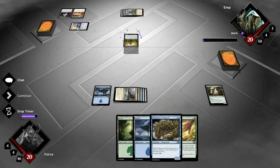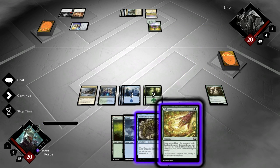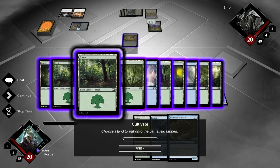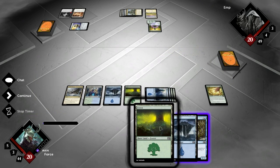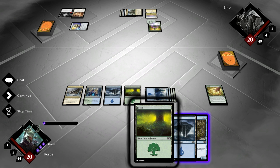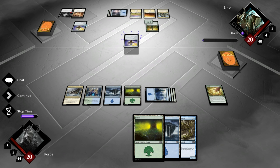And he plays another Elvish Visionary. I need... I'm not good. I'm running on top deck mode right now, that's what's happening. That is absolutely not what I wanted to see. We are running on top deck mode and I am a little worried. For those of you who missed it, for some reason, I chose to take only a single land with Cultivate and not two. What's the explanation? What's the strategy behind that? Nothing — nothing short of sheer stupidity explains why that happened.